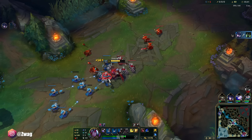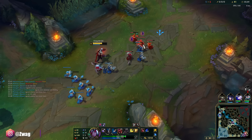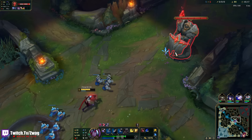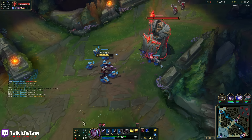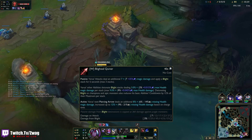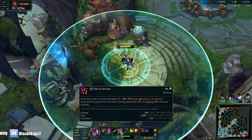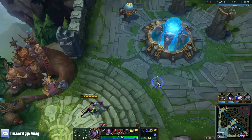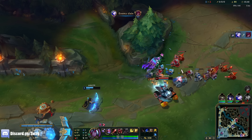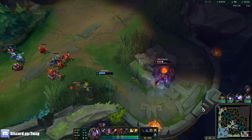It's actually pretty good of him to flash early — usually people hold their flash, but he would have given me a chance to kill him if he held it. I was not expecting him to flash so early so I just threw the arrow out right away. That E did no damage. Let's see, I can push one more wave or base — I'll push that quick. You could even max E on lethality Varus if you want, but the Q is a little bit better.